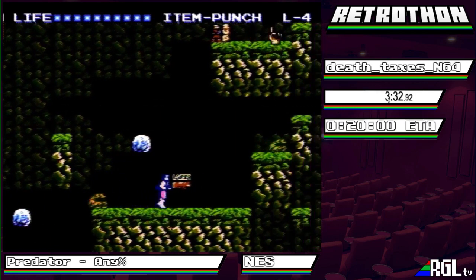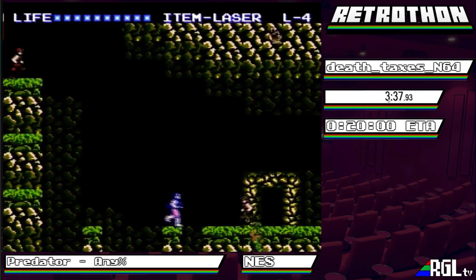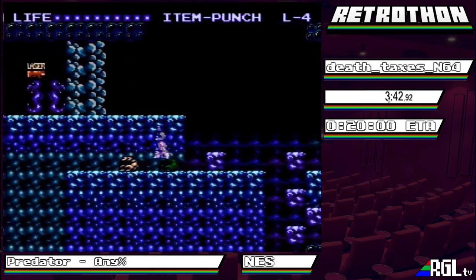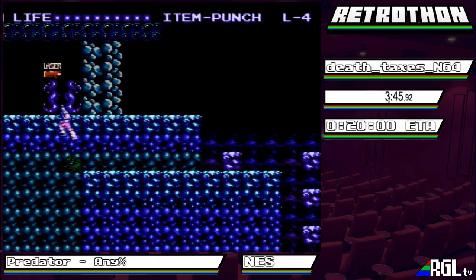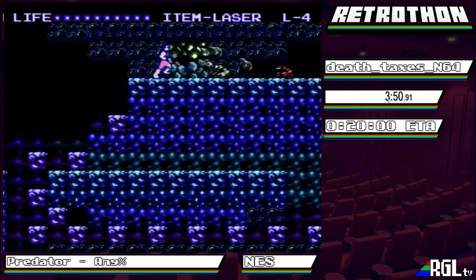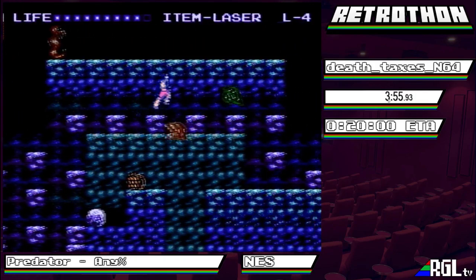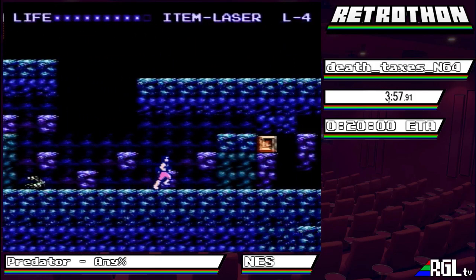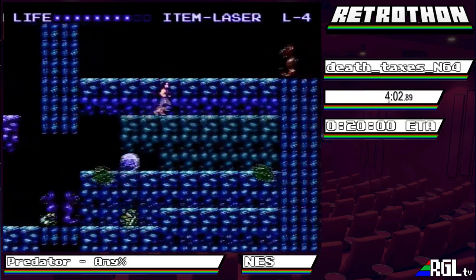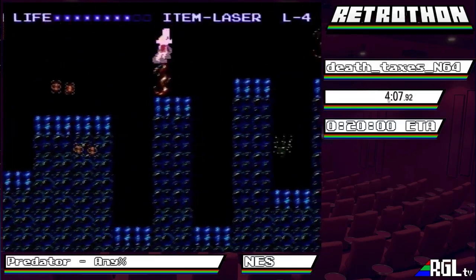So the next stage - this is a pretty short stage, pretty straightforward. We'll do a safety shot there because that guy can be really, really trolly. This stage also has a Predator fight so we do need the laser. We'll go top route here so we can get the iframes, because that can be really tricky - with these tiny platforms, some of these enemies can be really bothersome and knock you off. Getting that iframe is extremely important.